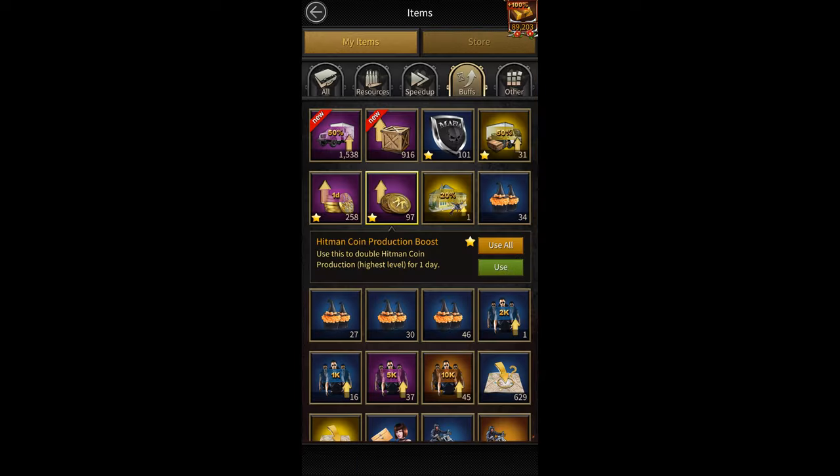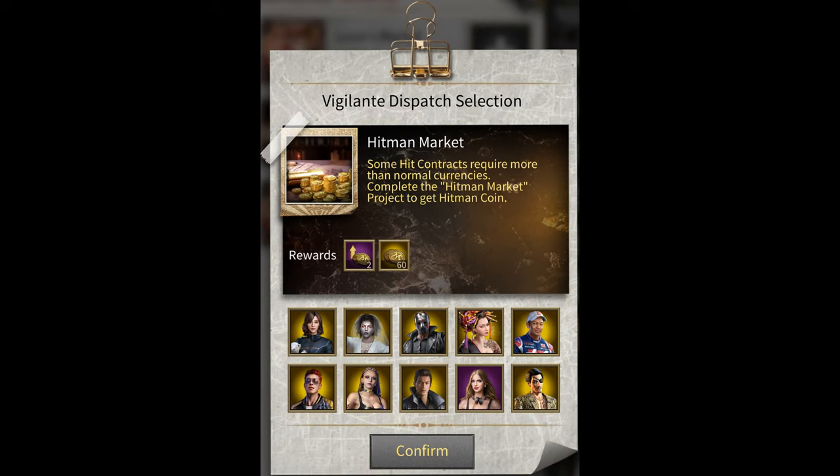When it comes to earning Hitman Coins, the Hitman Coin Production Boost items also help a lot. As a bonus, I'll be showing you two of the best ways of getting them. The first is through the daily tasks we just talked about — specifically the Hitman Market Task in the Trade Plans section, which gives you two Hitman Coin Production Boosts per task if you have an Elite Five or higher mansion.